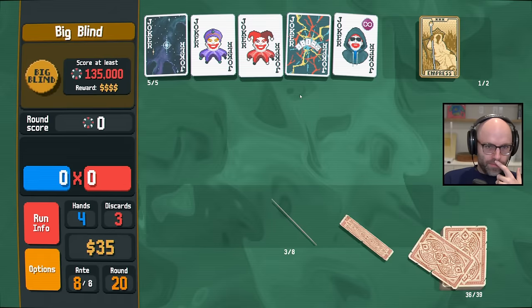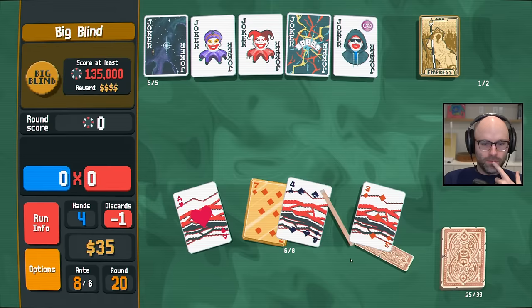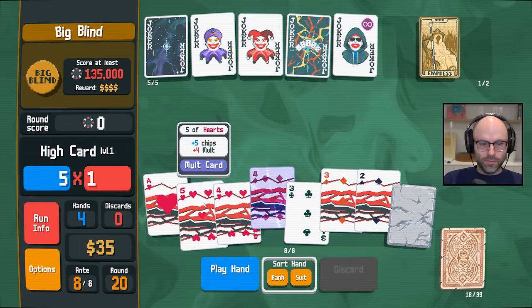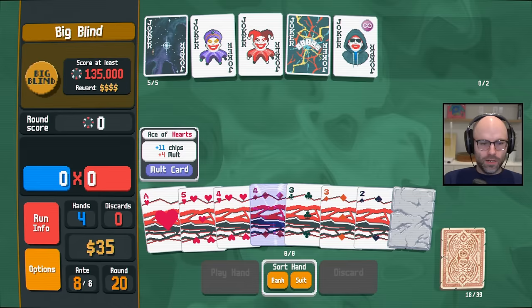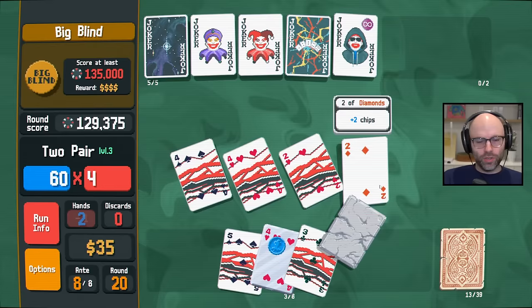One random Joker disabled every hand — that is bad, but I don't think it's bad enough for us to lose. Ace, two, three, four, five — there we go. The only one that's really horrible is if it disables The Order, but if it disables it on one hand, it's probably not going to disable it on the next hand. And we'd still have Card Sharp either way — so I think there's a lot to like.